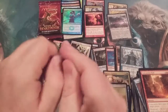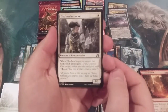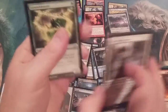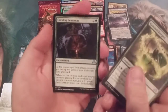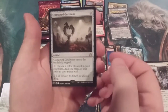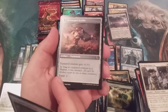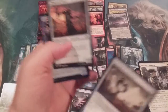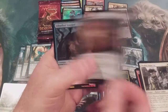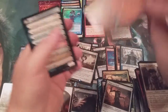Shadows over Innistrad — we'll round it down. We got an Inspector, zipping through commons — Groundskeeper, Crawling Sensation, a Highland Lake, and a Corrupted Grafstone. Transforming Uncommon of Screeching Scythe slash Harvest Hand. And another foil — this one another common, Surblemend Snapper.